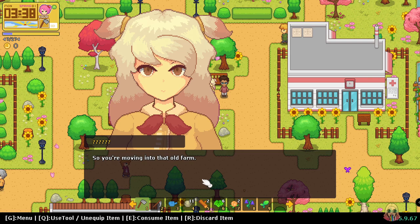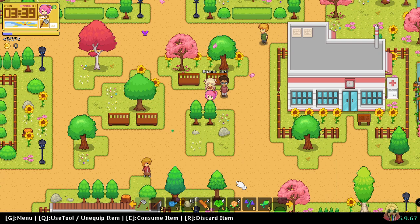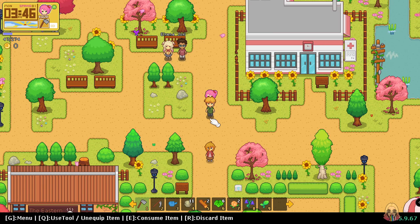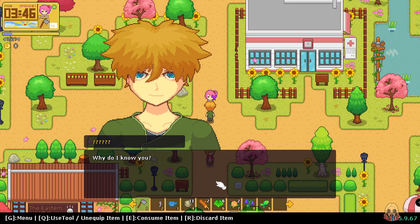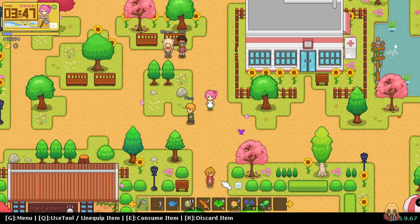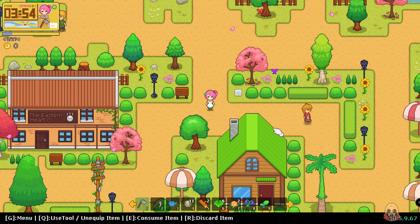So you are moving into the old farm — I'm Erin, daughter of Mayor Robert. Nice to meet you, No Pro. You're gonna be my best friend and Felix is gonna be my boyfriend! Hello, how are you? Who are you? Welcome to Aurora Town — I'm Finn, it's a pleasure to make your acquaintance. Why do I know you? Robert told me about your arrival. That's like the fifth person we met and she's just like 'oh, he knew my name' — everybody knows who you are, that's how this works!